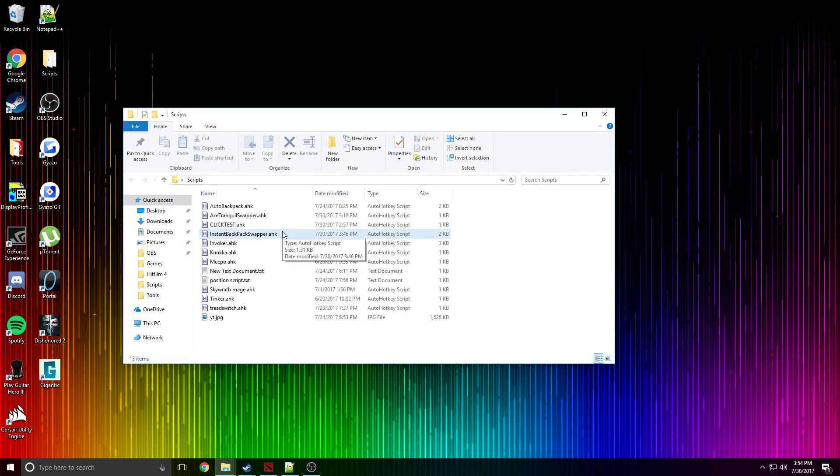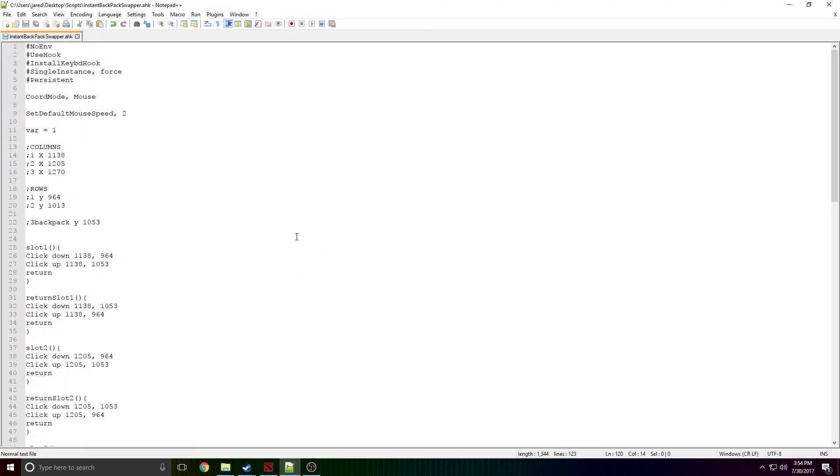You're gonna make your new script — I call it the instant backpack swapper. This will also be on my MediaFire, you can check that out online. I'm just gonna edit mine that I already have. It's a little bit lengthier than a lot of my scripts, but I'll walk through it. I'm not gonna code this one out with you guys, but I'll show you what I'm doing. This stuff at the top is the pre-reqs — it's in every script, just copy and paste it.